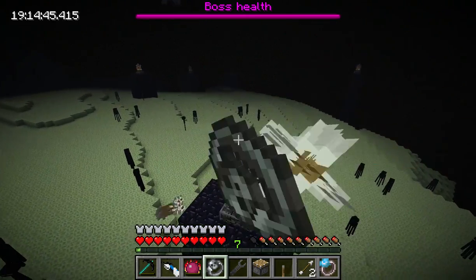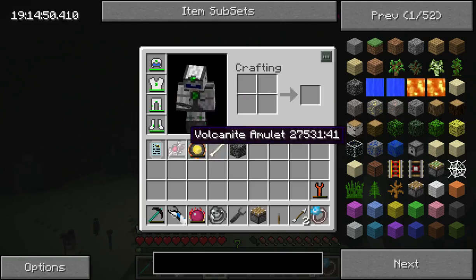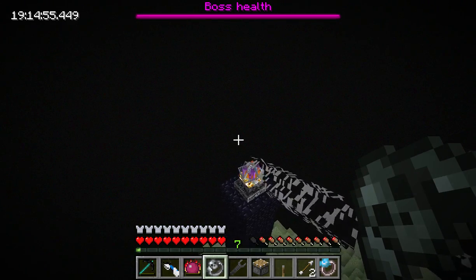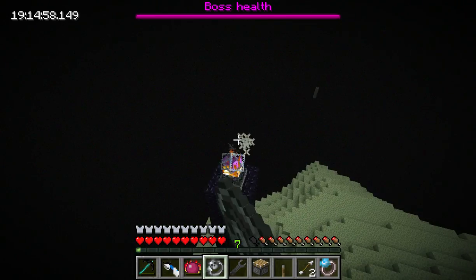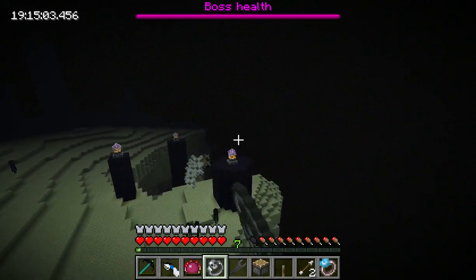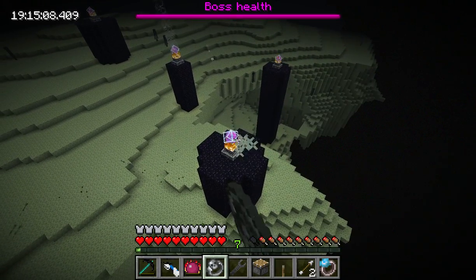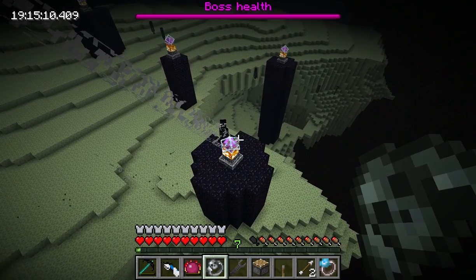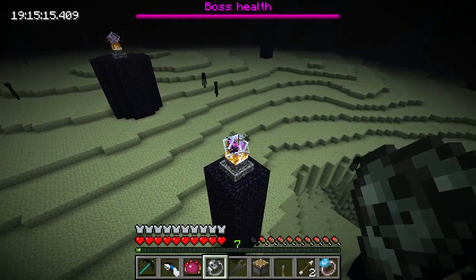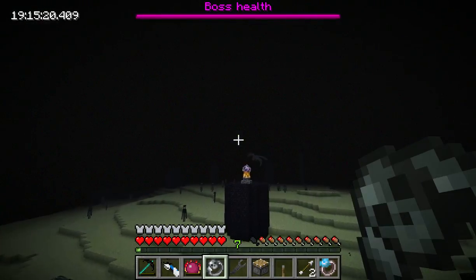If the dragon gets close enough to one of these, it will just heal them. They do a fair bit of damage when they blow up - thankfully I've got some pretty decent armor. I just hit myself. So that's the dragon being healed by one of these pillars. You just take out a whole heap of the pillars, and that way she can't be healed.